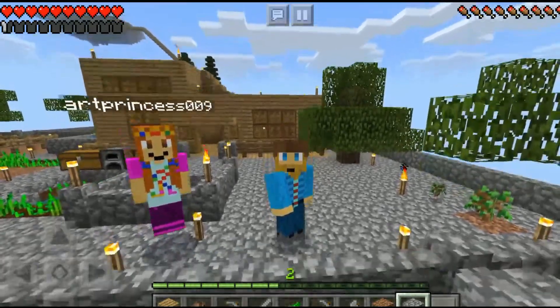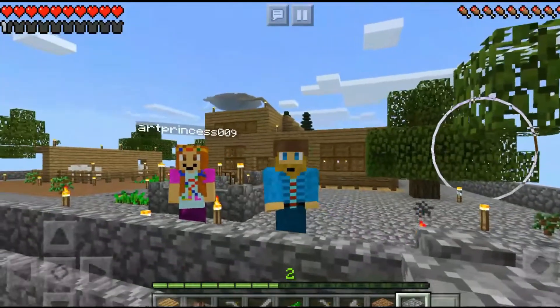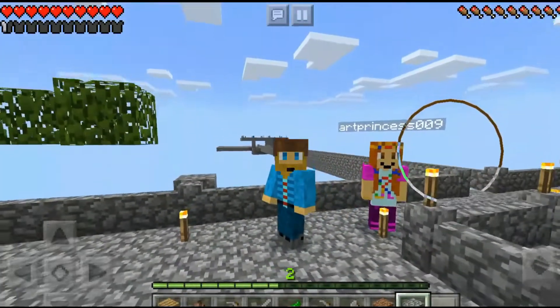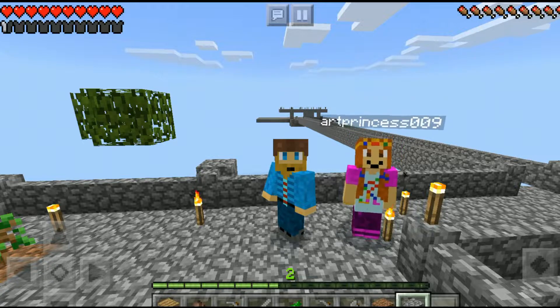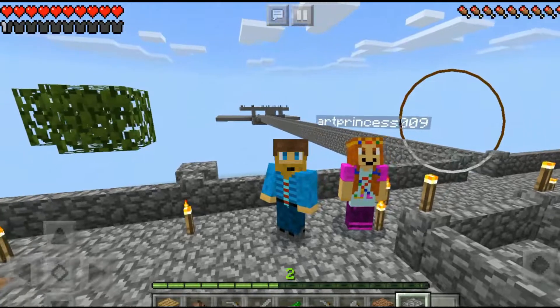We are going to be upgrading our mob farm because, as you know, it's just a little cobblestone platform and it was not really giving us mobs - it was just kind of spawning them in randomly. So today we're going to make it spawn more for us to kill and get more cool stuff. Now that we've found some water on one of the islands, that opens up a whole new world for us. We're going to use some water to make a better mob farm.